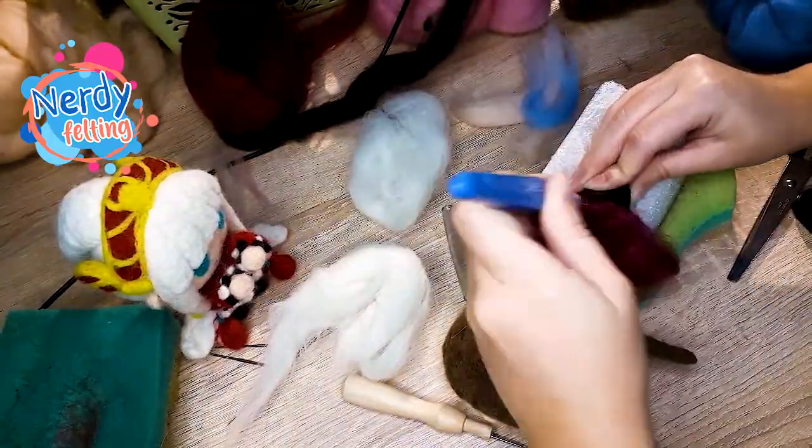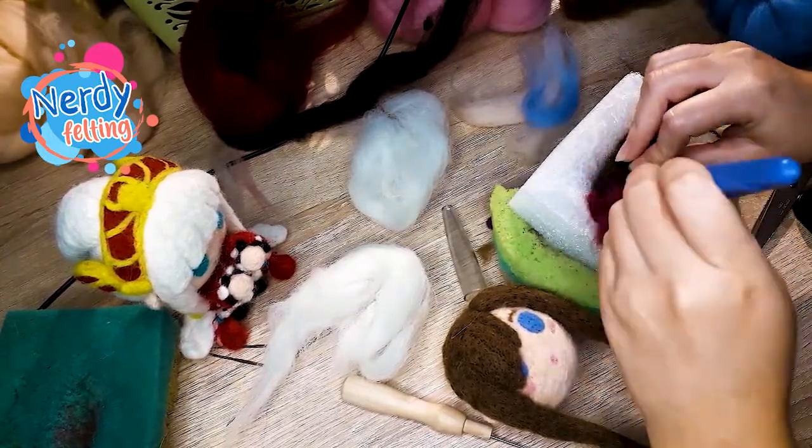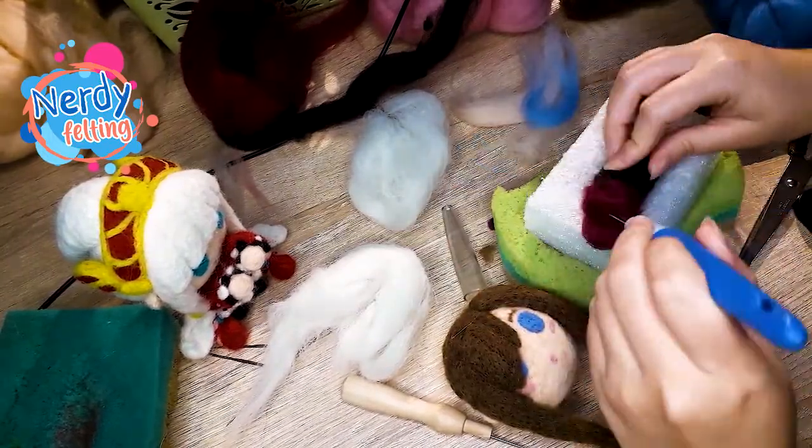At this point I've decided to work on my torso. I've added a layer of crimson wool at the top of it, and I've added some brown wool on the breast area.